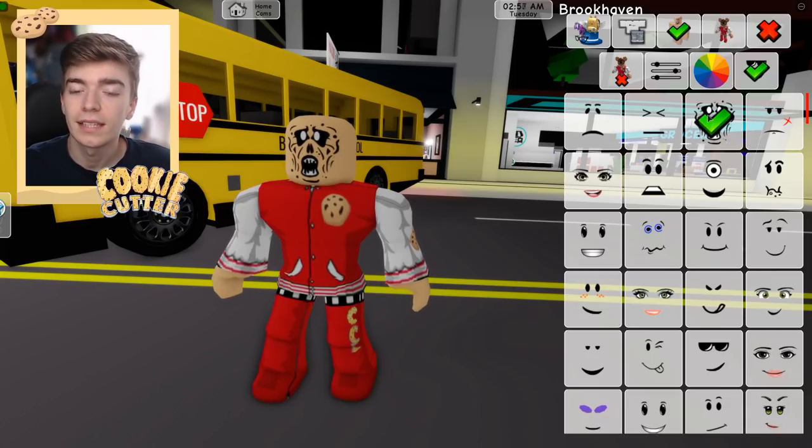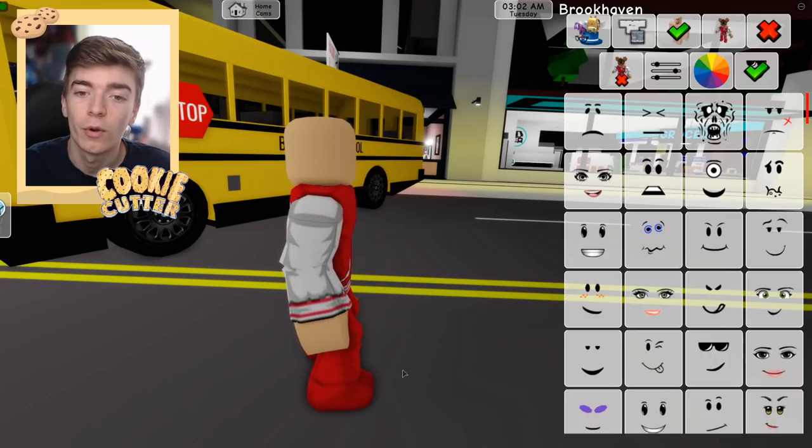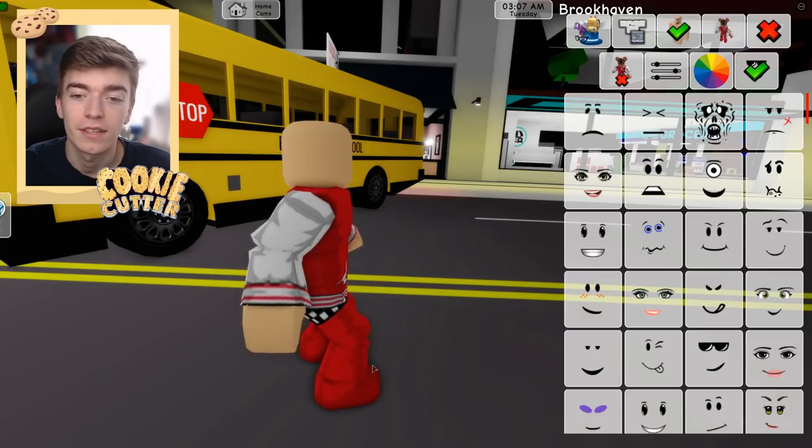We will then continue to go and select a face and click on it again and it will make your Roblox avatar have absolutely no face or facial expression, which is going to help persuade people to think I'm a ghost.